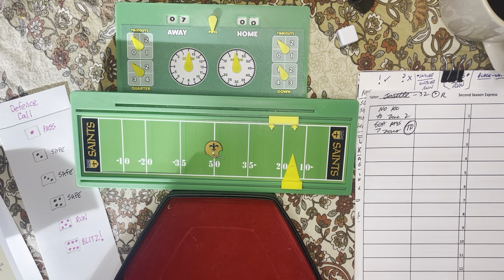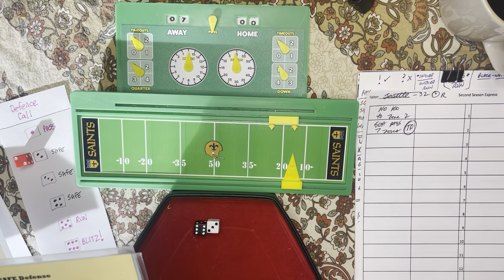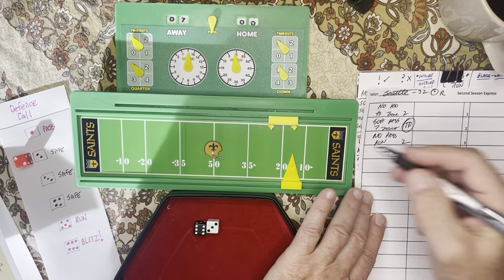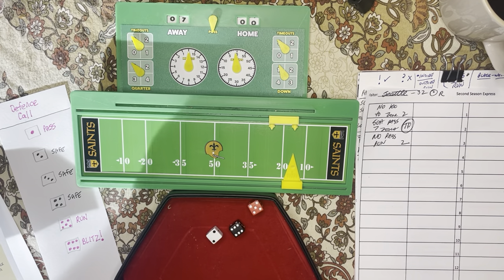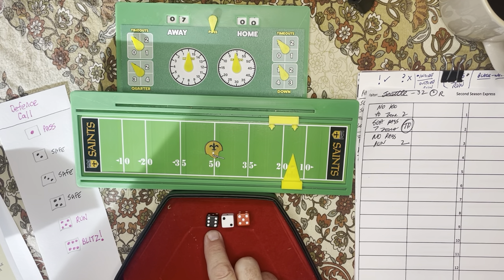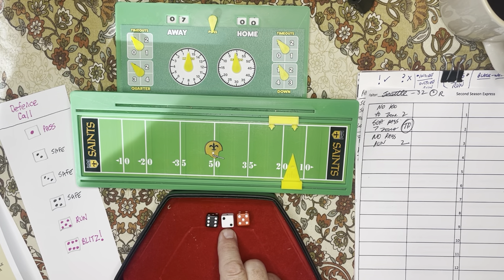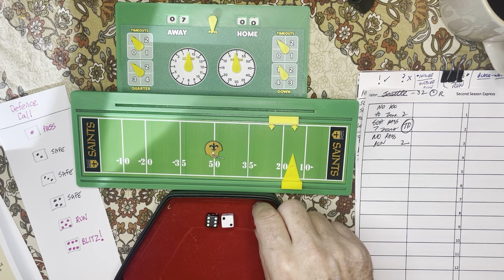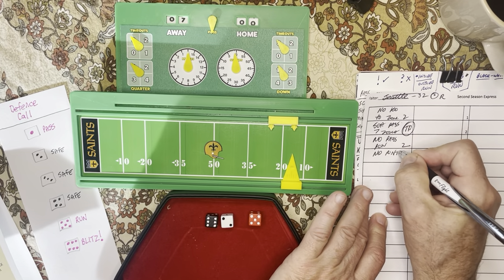New Orleans is going to pass. Pass against safe, number 63 reads: offensive penalty kills the drive. So New Orleans pass — they have a penalty. They're in zone two, so penalty kills the drive. They can go for it or they can punt — and I think right now we're just going to punt. I read the die black, white, and red. A black six on a punt goes to the O column. O column number two is a one with an exclamation mark, meaning I roll again — and if I roll a one, the punt is returned for a touchdown. It's just a terrible punt by New Orleans, going only one zone.